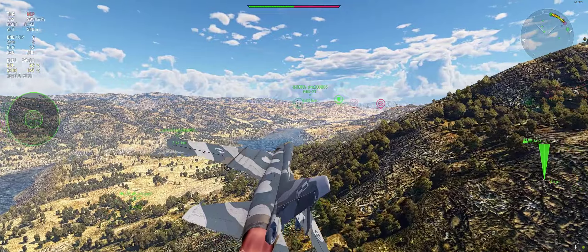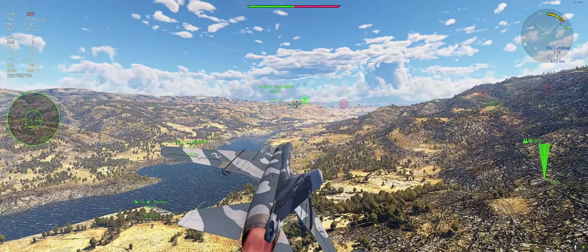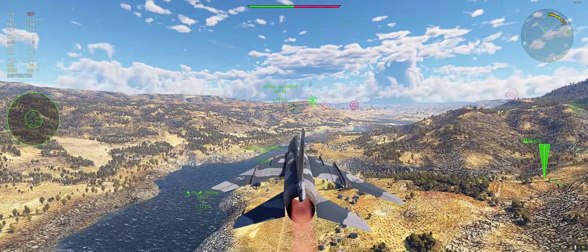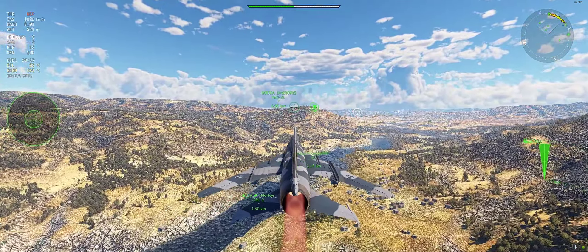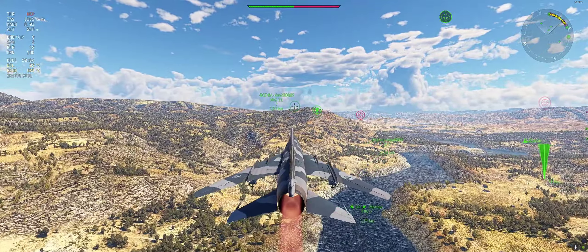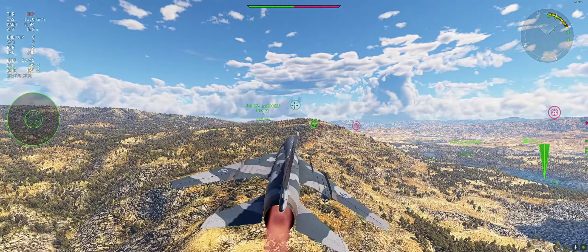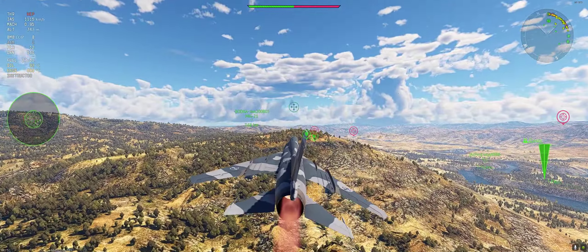With the Super A22 I'm running two R60s with eight FAB 500 bombs. The R60s are rear-aspect only, meaning they are an infrared missile - you have to get a lock from the heat signature of the plane, i.e. the engines in afterburner.